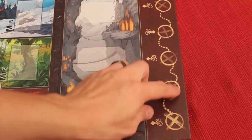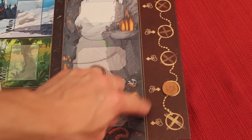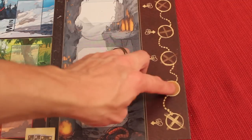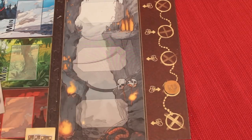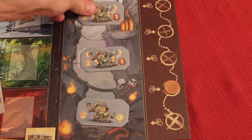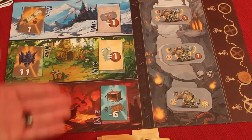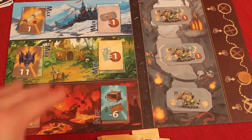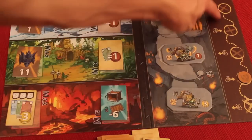That would be the end of the round. We move the token up and now we'd be drafting to the right. Drafting alternates left, right, left, right, left through the five different rounds. Everything fills back up, we start a new round, drafting to the right. New goblins come out, new treasures come out, we shuffle all the cards, give everybody nine cards, and start again. This continues to the end of the five rounds.